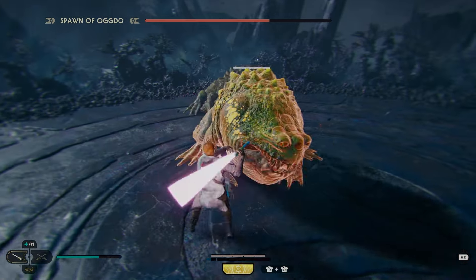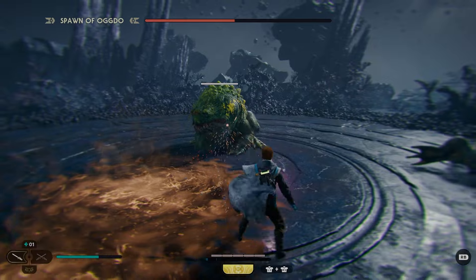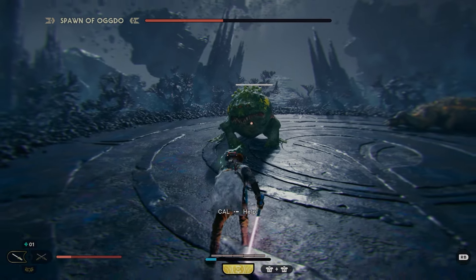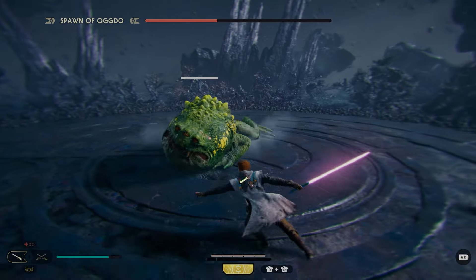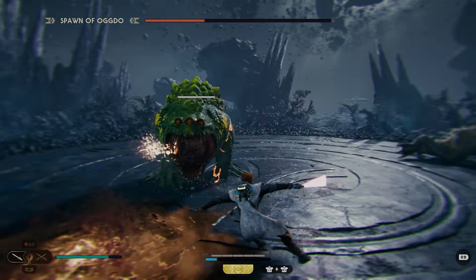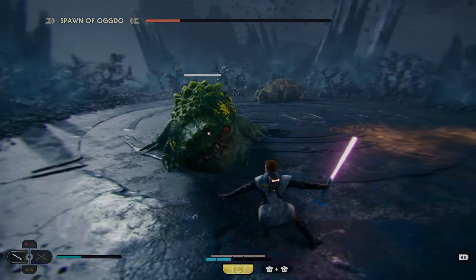Be patient with those dodges. Dodge to the right, dodge to the right, punish. Vomit attack is great — lightsaber throw. He's going to come in here for another bite: one, two. I try to get greedy there with my third one — do not do that. Jump out of the way of the tongue. Medium distance, so just throw your lightsaber. Patient dodges — wait for him to do a big punish attack just like that. Vomit, no big deal. Another jumping attack that you can easily jump to dodge and punish.